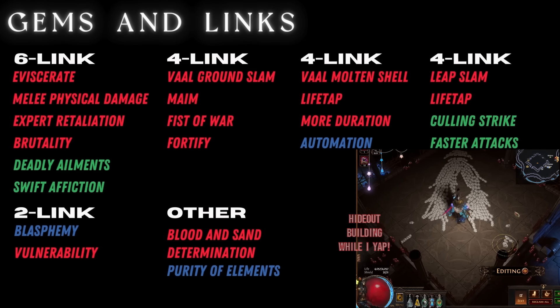For your gems and links, I'm not going to go through all of these here — you can change some of these out. This is just what I played and what I enjoyed. I like the Molten Shell on automation because I'm lazy. I run Leap Slam with Culling Strike because if a boss has a tiny bit of life left, I can just pounce over there and cure that problem. The ones listed as 'other' can just be stuck in any slot — they don't have to be linked to anything. These are just the ones that are required to be linked. You'll end up with an extra socket, so you could run a portal gem if you didn't want to worry about picking up portal scrolls.